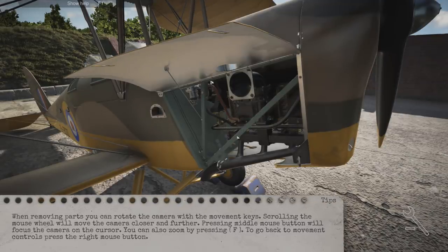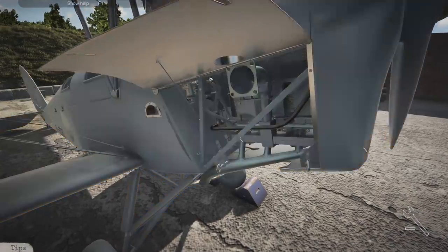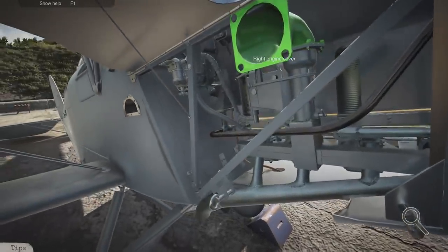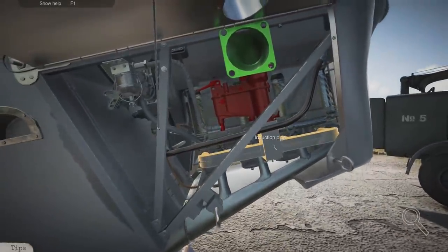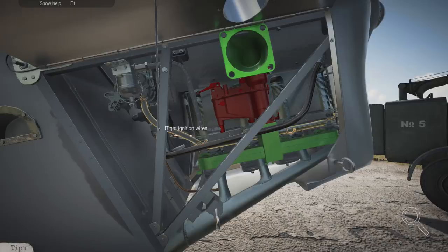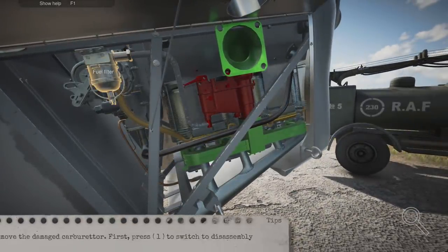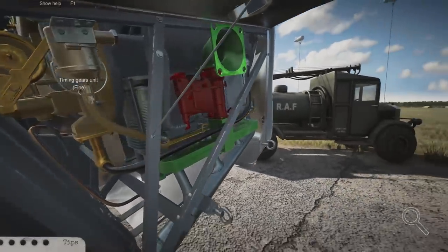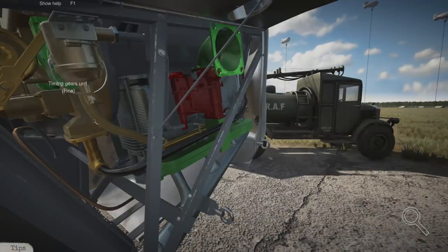When removing parts you can rotate the camera with the movement keys; scrolling the mouse wheel moves the camera closer or further. Let's go into inspect mode - like the other car mechanic simulator games, you can inspect parts. The carburetor is damaged, so we'll give it a thorough inspection just in case. We know the carburetor needs to be replaced but let's check the fuel filter, pistons - they look good, right magneto looks good, cylinder barrel looks good, cylinder head is okay, pipes and oil tank cap are fine.